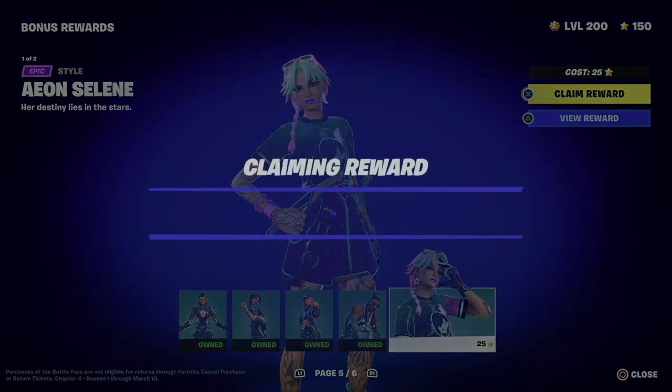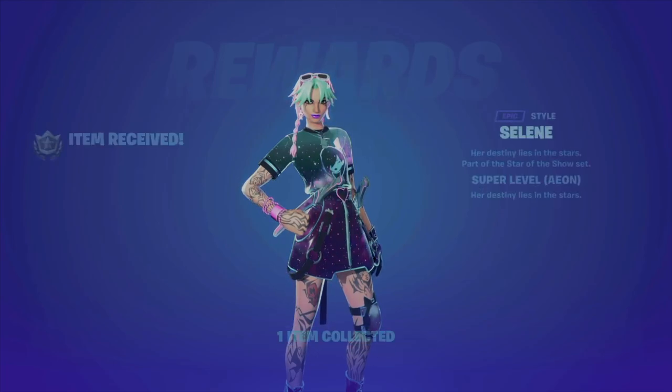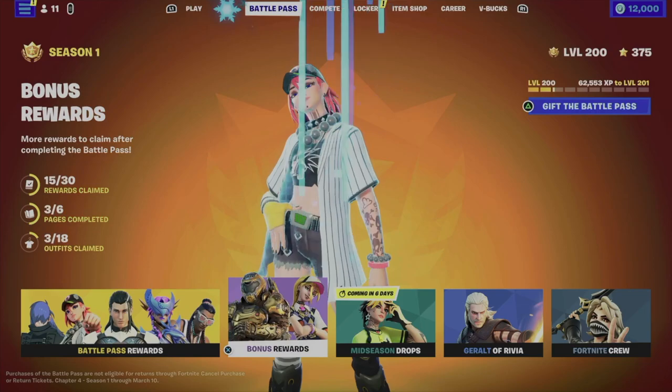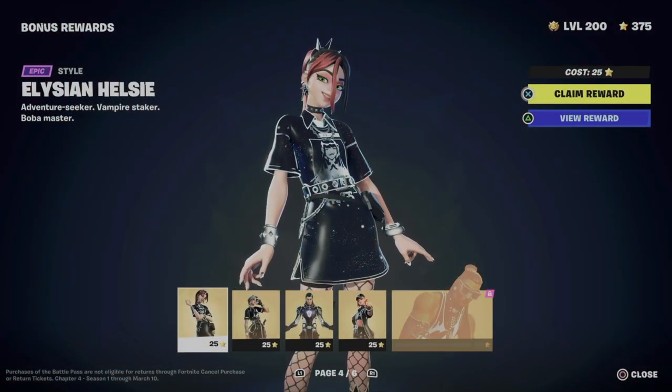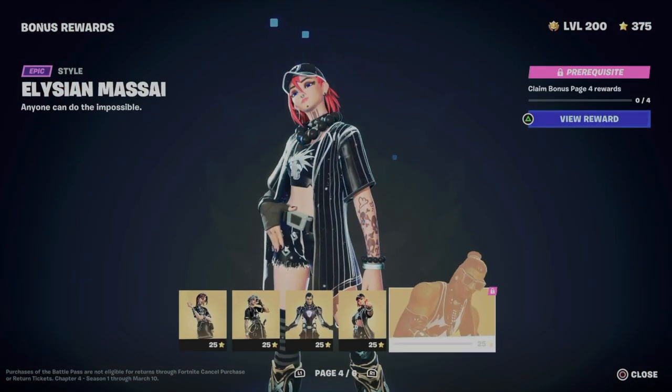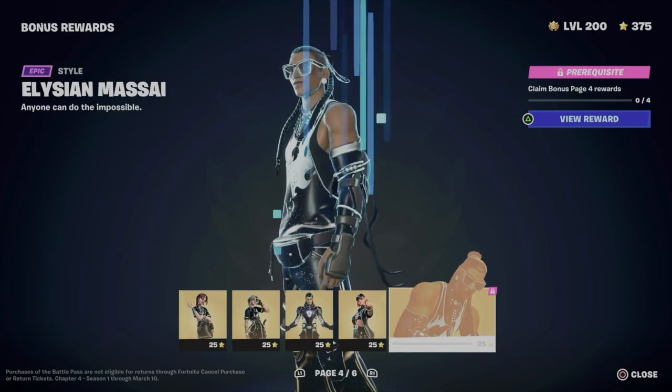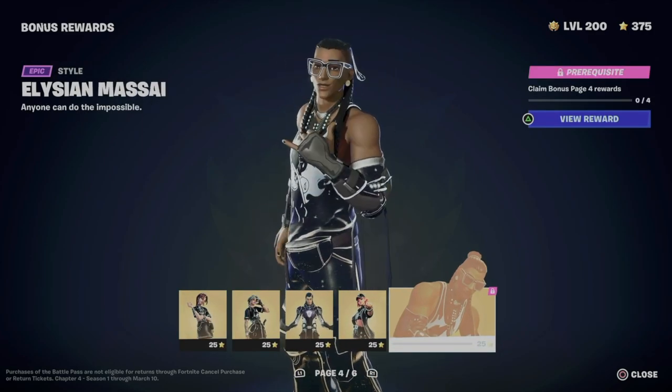Hey guys, in this video we're gonna take a look at your battle pass. Your second tab will say battle pass, and then from there your second tab will say bonus rewards. Under your bonus rewards you're gonna see all these skins — we have one, two, three, four, five — that means 125 battle stars to get everything from within this bonus page.